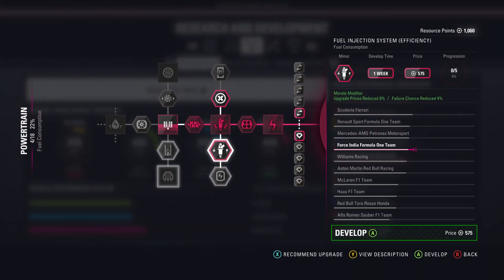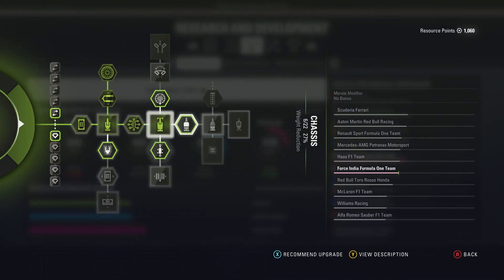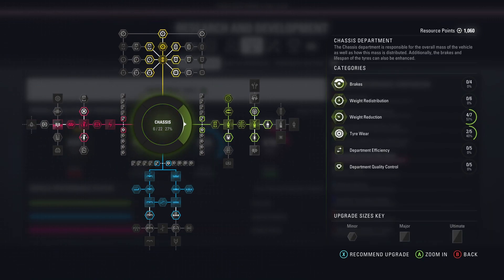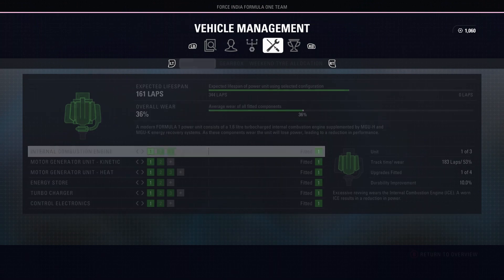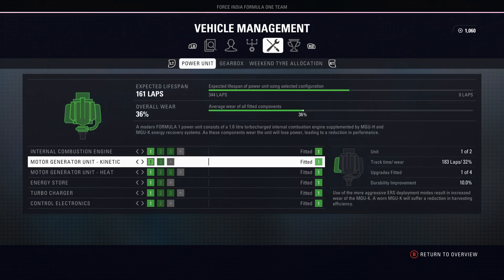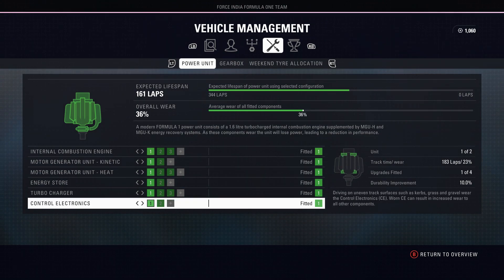We got a DRS upgrade for this weekend and we've got a thousand resource points. I'm just having a look, seeing what's available. It's a lot of minor upgrades in all fairness, so it's really figuring out what way I want to go. If we go down the chassis tree with that weight reduction, we'll gain access pretty quickly to two ultimate upgrades. Nonetheless, we're going to carry on with the current engine and our current development path.